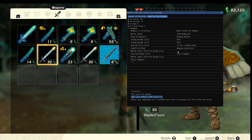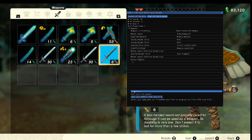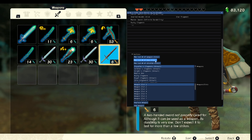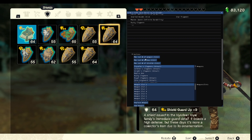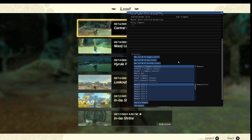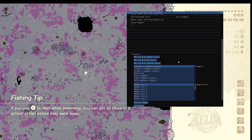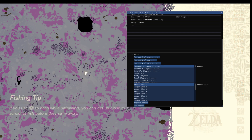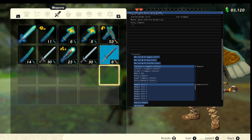It honestly is pretty close to being released. I'd say maybe give it a week or two and I'll be able to release it. And that's all the weapons. If we go down here we can max out the weapon slots, bow slots, and shield slots. Let's go ahead and try it out. We're going to max out the weapon slots and then reload the save. Okay, as you can see it works — I have all twenty slots.